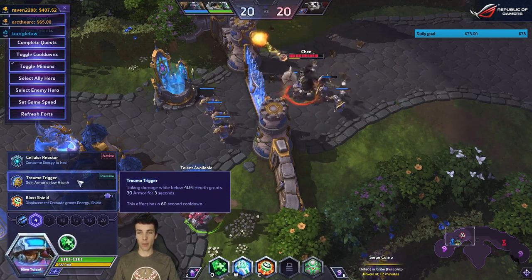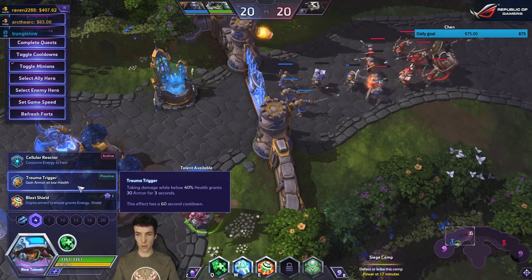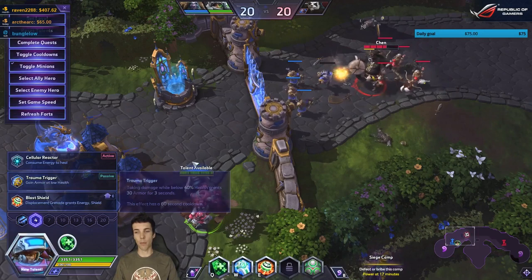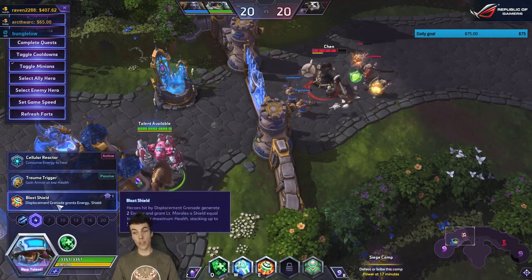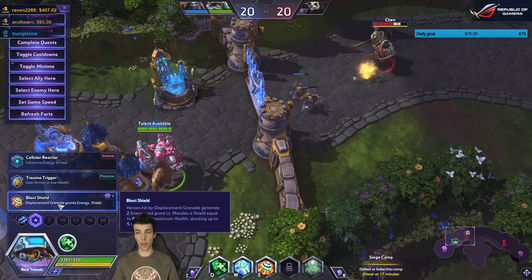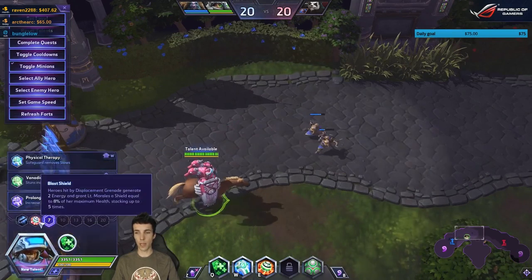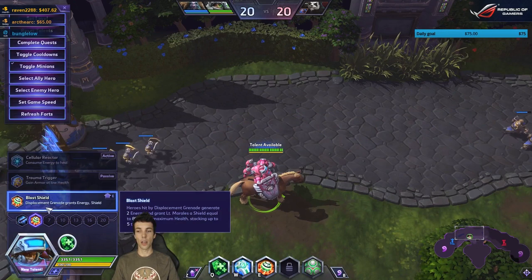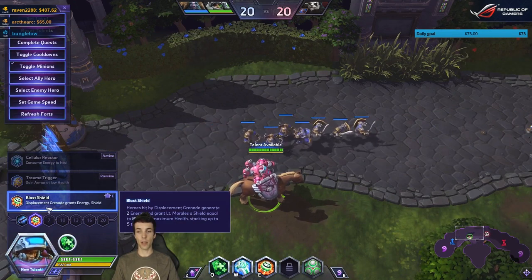Taking damage while below 40 health grants 30 armor for three seconds — this is the new Trauma Trigger, and it's on a one-minute cooldown. Blast Shield: heroes hit by displacement grenades generate two energy and grant Morales a shield equal to eight percent of her max health, stacking up to five times, so she can get up to 40 percent max health shield and up to 10 energy.